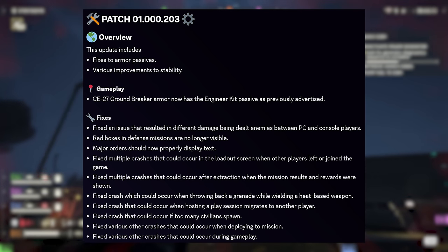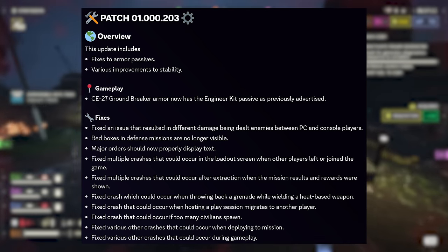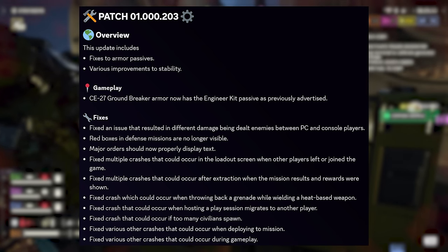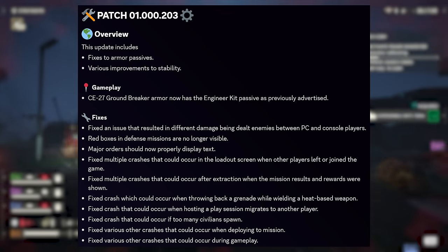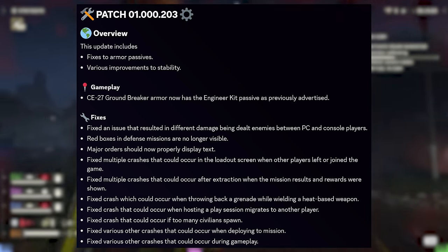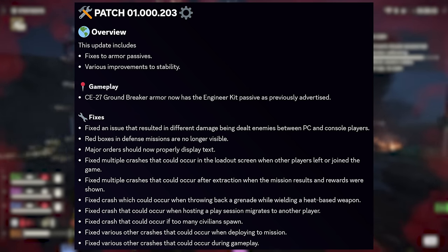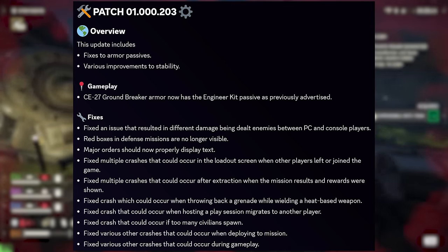I would have loved to see more details on the PC/console damage fix — please, Arrowhead, give us details in the future. Red boxes in defense missions have also been addressed, which was wild to see around the edges of the map. Major orders now display text correctly. Two big ones: multiple crashes in the loadout screen when players left or joined the squad, and crashes after extraction when mission results were shown — I've called that one the Soul Crusher. Also fixed: crashing when throwing back grenades while wielding heat-based weapons. So it was the heat-based weapons clashing with the grenade tosses — meaning I could have been throwing back grenades all this time since I rarely use heat-based weapons.